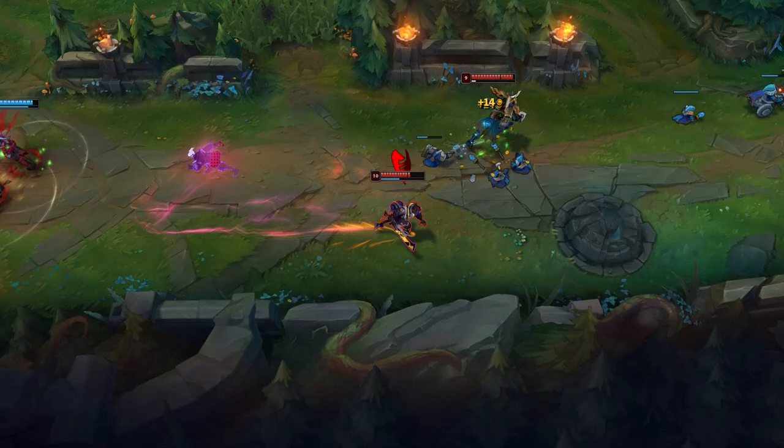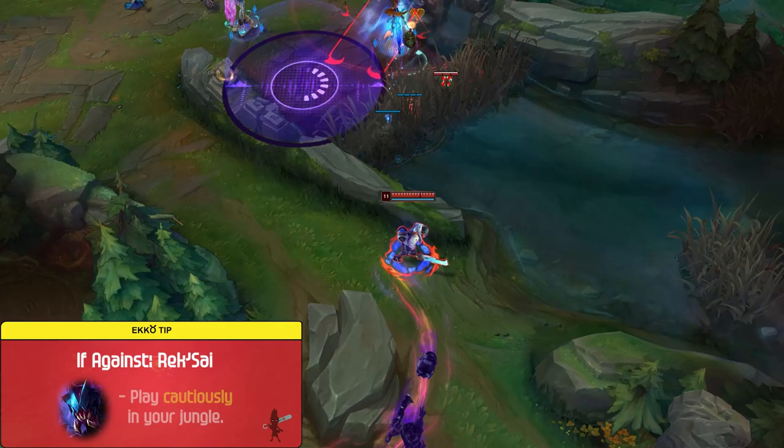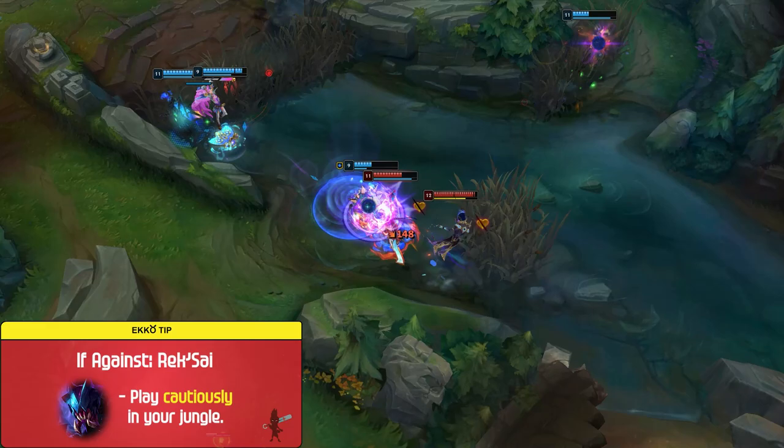To close out the jungle clear section, I want to briefly mention getting early invaded. If you're versus champs like Rek'Sai who can easily one-shot you at level 3, always make sure to play cautiously in your jungle and when face-checking brushes. The amount of times I've got snowballed on by face-checking a Rek'Sai waiting for me to contest Scuttle — learn from my mistakes and keep it in mind at all times in the early game.